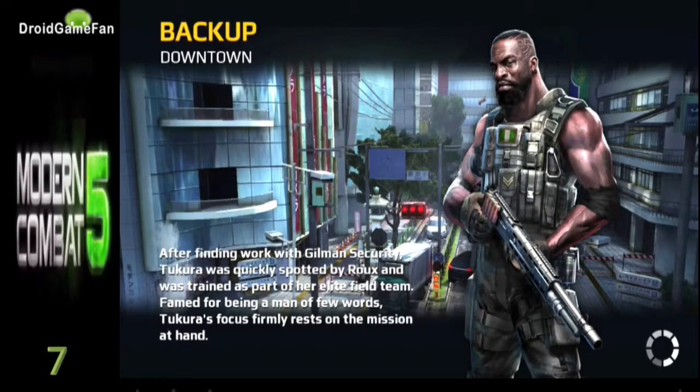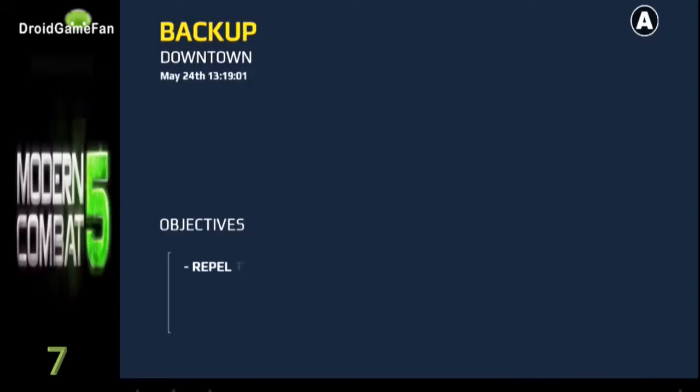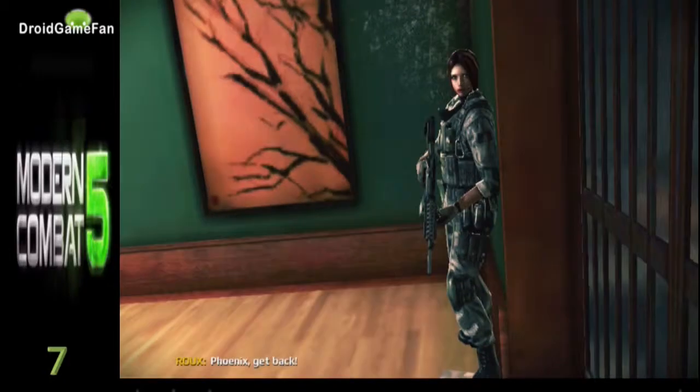So I'm still in the safe house. Gotta go help this guy named — what's his name? Akura. Takora. Back up. Okay, repel the attack, score 3 headshots, score 5 handgun kills.